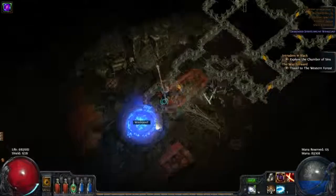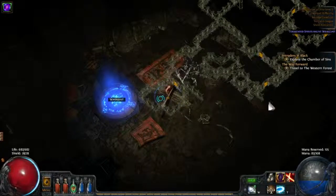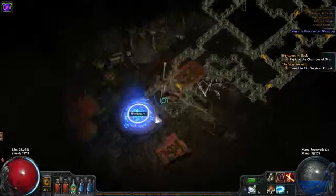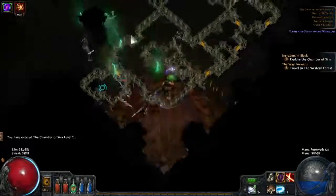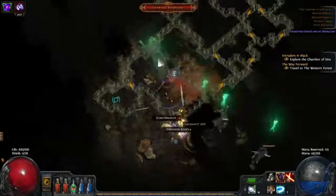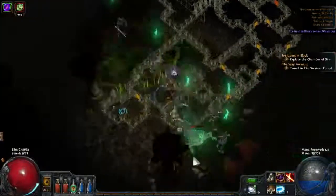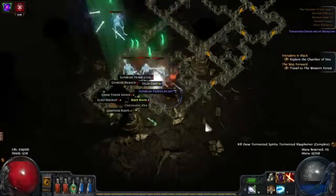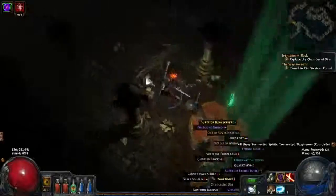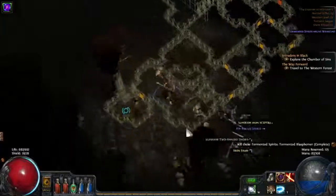Once you find the waypoint, you can use it to go back to town and sell some of the stuff you picked up. Then you can progress and try to find your way down to level 3, which is the last level in these chambers. Here we go — a blasphemer, I don't think we encountered this one before. That was pretty close but we got some nice drops here. By the way, I obviously upgraded my flasks and you should always do that — they're really important for your survival, so I always try to get the highest level flasks.